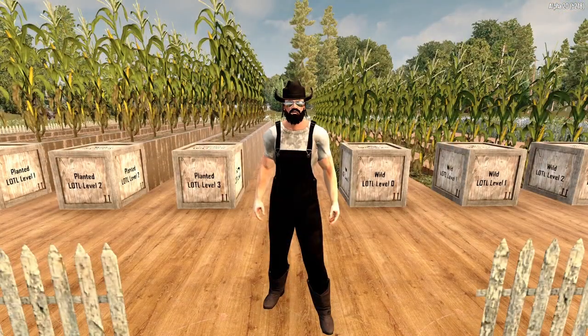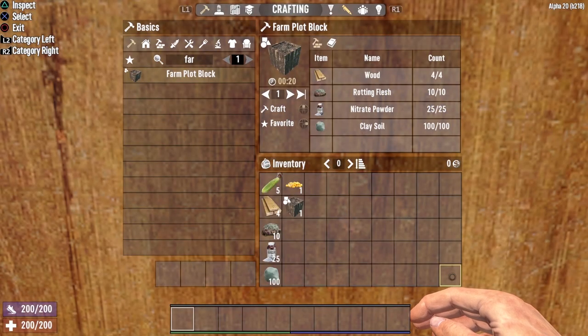The farming mechanic in 7 Days to Die is rather simple. In order to farm, all you need are farm plots and seeds. Crafting both of these items is exactly the same as Alpha 19. In order to craft farm plots, you need 4 wood, 10 rotting flesh, 25 nitrate powder, and 100 clay soil. Keep in mind that this is the base crafting cost, and you can get a crafting discount by putting points into Living Off the Land.